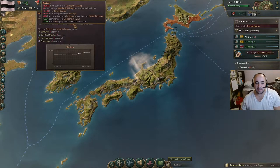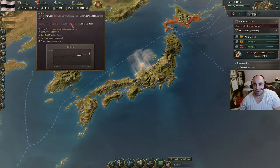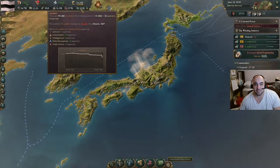Let's double check the radicalism. A lot of radicals came from being fired — the initial wave, we fired a bunch of samurai. Industrialists really approve of what we're doing. Hell yeah, brother.